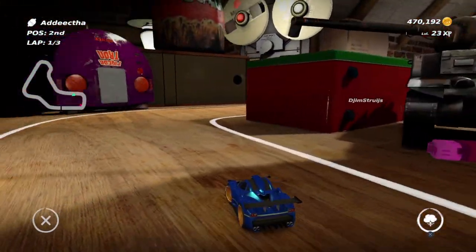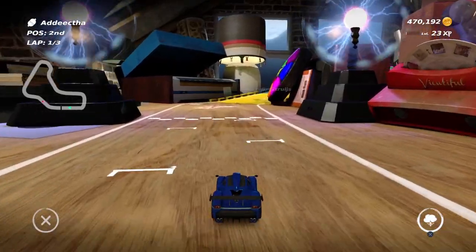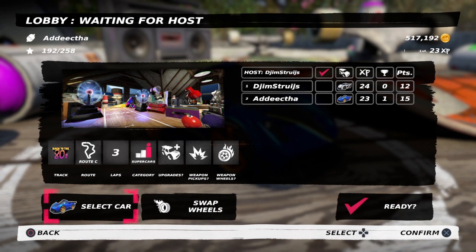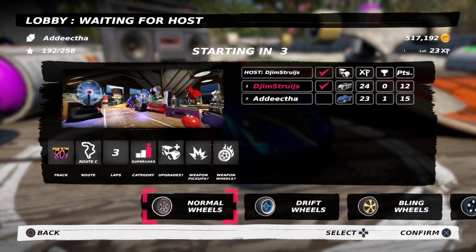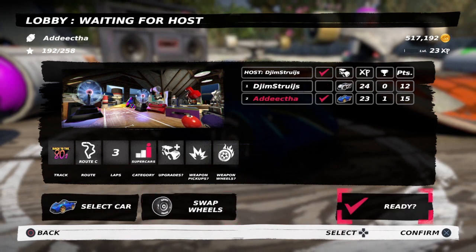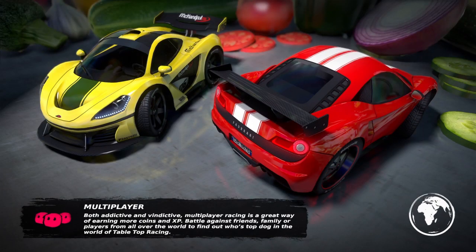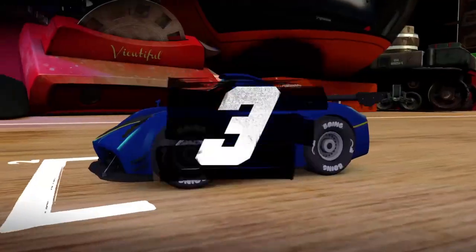Route B has no coins at all, so we'll directly jump to route C to help you find one gold, one silver, and one bronze. DJ is shifting to route C and we're ready to go. DJ is a really good player in this game - he really helped me get all the coins and film this video, so all thanks to DJ for taking time off his busy schedule. We've got the Boeing wheels and my car ready, and this is route C of Back to the 80s.